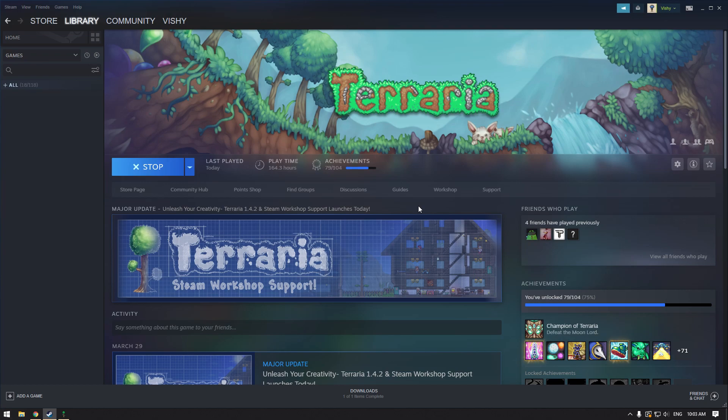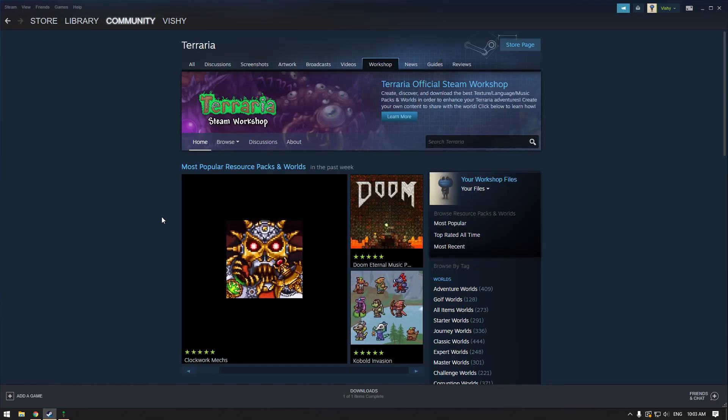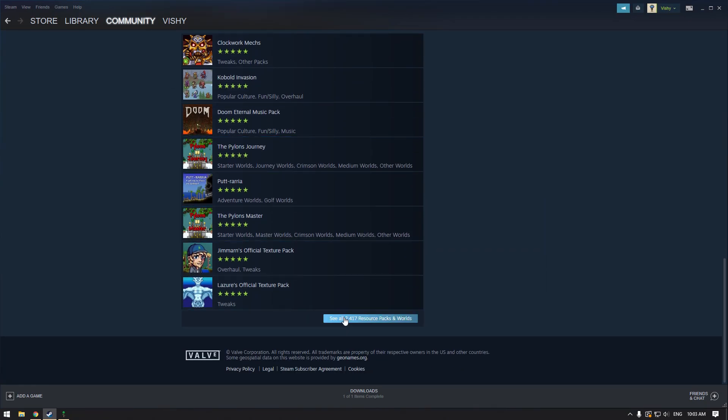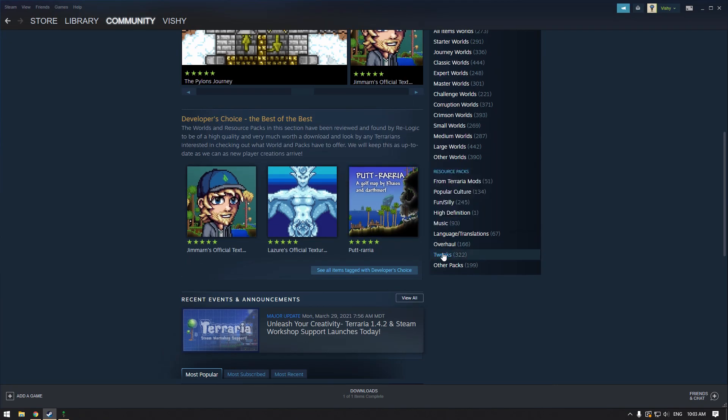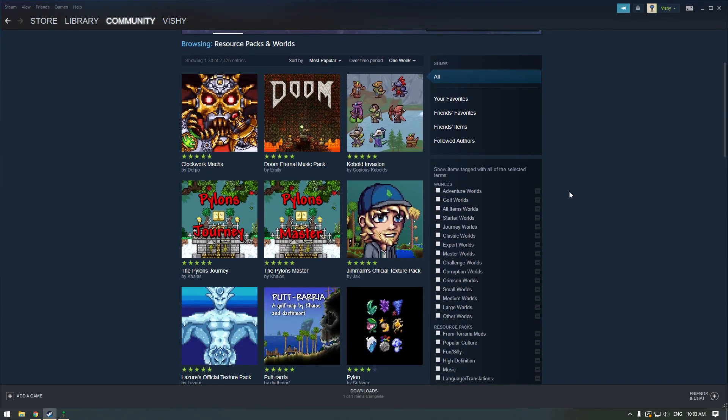So we're going to go back into our Steam page here and go to Workshop. Here you can see there are a lot of different resource packs, a lot of skins — you can see 2,417 there. We're going to go to Browse, and there are resource packs and worlds.